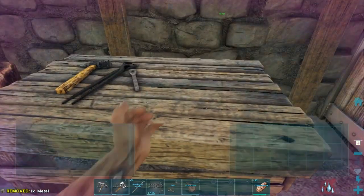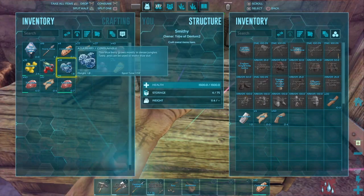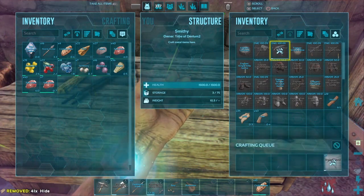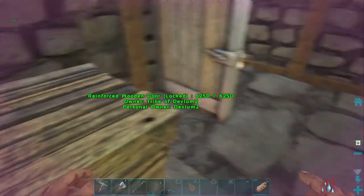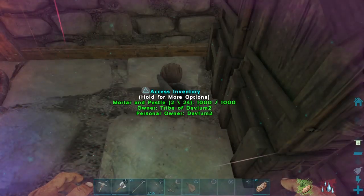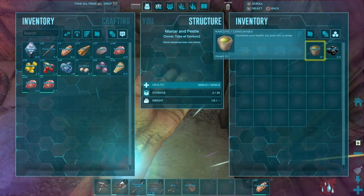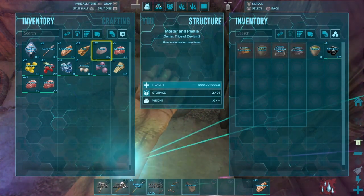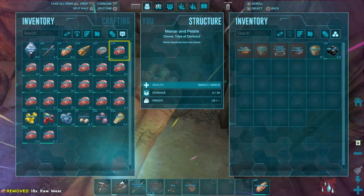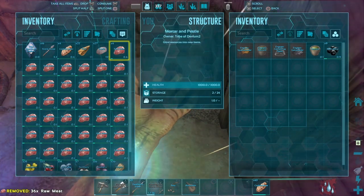Drop rarity goes from gray - not so good - then green, better but not by much, and so on up. Red is the best, then gold second, then purple, blue, green, and gray last. Now we can make narcotic. This stuff increases your torpor and puts things to sleep - it's very useful for taming.